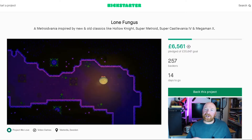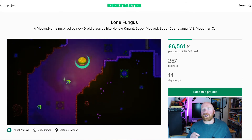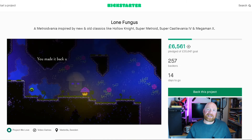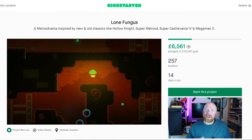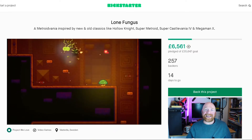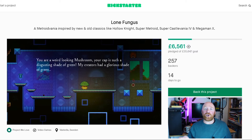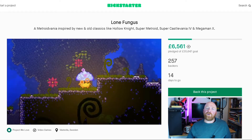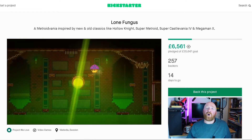As developer Basti is based in Sweden, all prices are in Swedish Krona. For a copy of the game you're looking at 179 Krona, which works out to about £15. Many middle tier pledges offer similar rewards at different beta access levels, but for up to 700 Krona — about £58 — you get the game, backer updates, digital soundtrack, special Discord role, early access, two exclusive backer skins, and a digital map of the world, which you'll probably need because it is huge. For those with more to spend, for 4,000 Krona you can design a relic, and for 5,000 Krona you can design an enemy character. Both tiers come with four copies of the game plus all previous rewards.